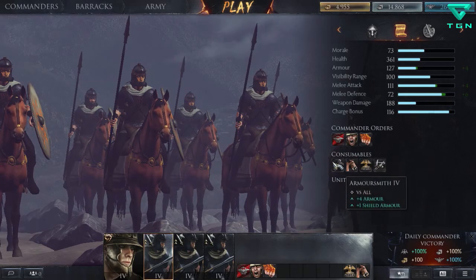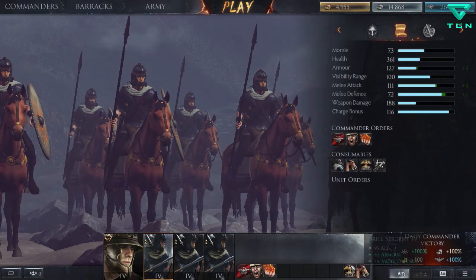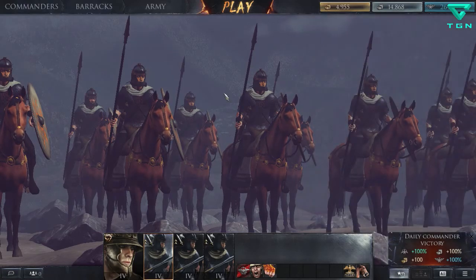They have four consumables: Armorsmith, War Steeds, Drill Sergeant, and Weaponsmith. I've decided to go with Drill Sergeant for the extra armor and melee defense — that'll help in prolonged engagements you can't run out of — and War Steeds for extra melee defense. That's a plus six melee defense and plus four melee attack. These two just help with prolonged engagements.